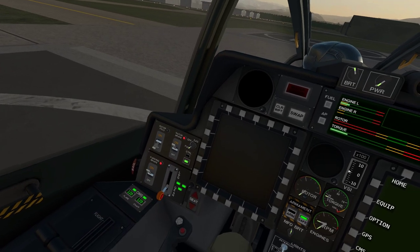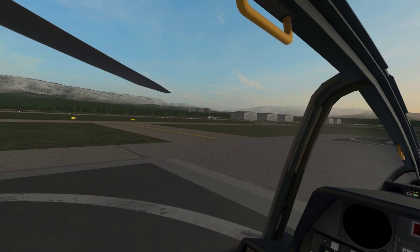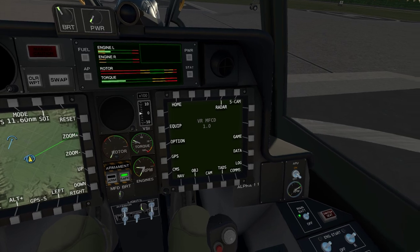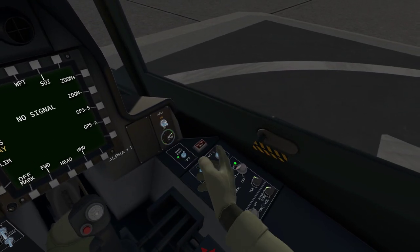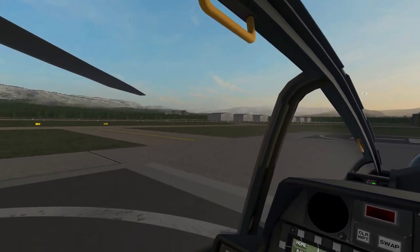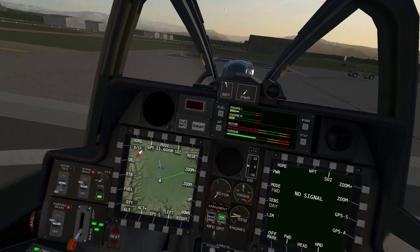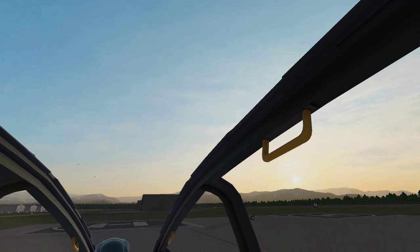Rotor brake is still on. Just put navigation on while we wait for these revs to come up. See a plane going down the runway there on the navigation. Okay, that engine's now up and in the green, so now we'll start the right engine. That will now come up. Once we get her in the green, I will take the rotor brake off and turn the APU off.